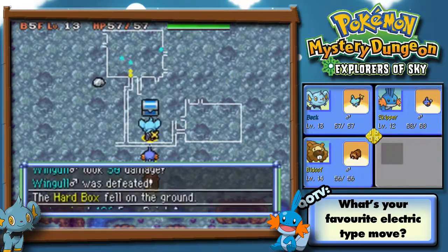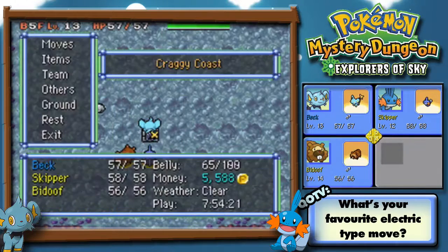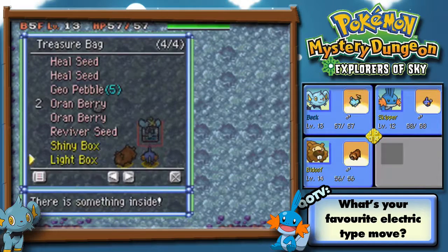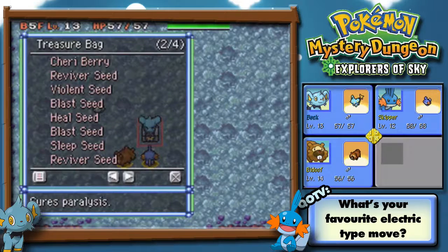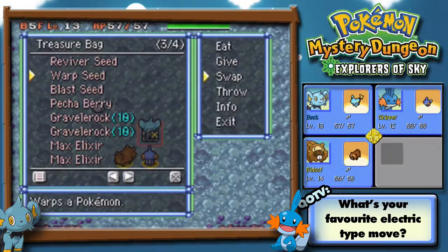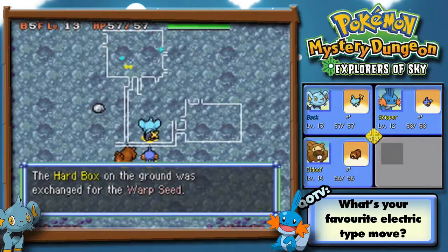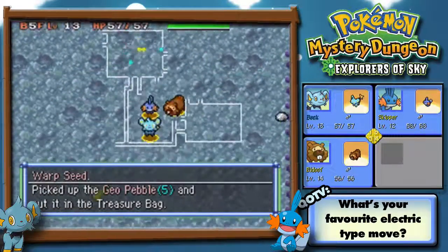Wing all go away! Oh, they're all dropping like boxes. This is crazy. I just met you — I want to know what that is. But I can't pick it up because I have all of this stuff. I don't think the Warp Seed is all that important. Geo Pebble. I need to find these stairs.